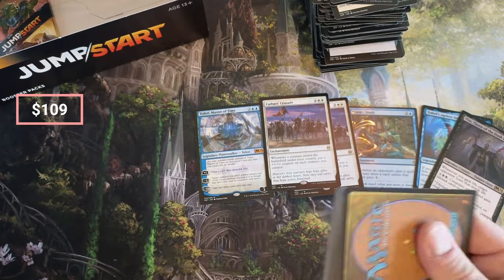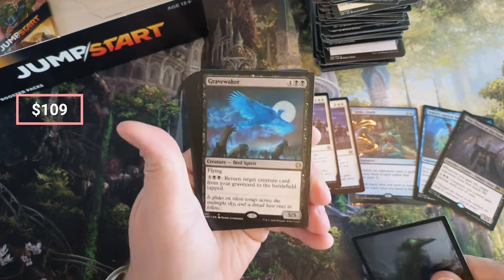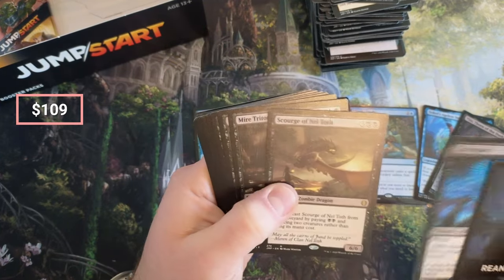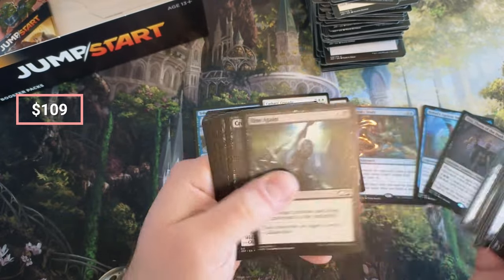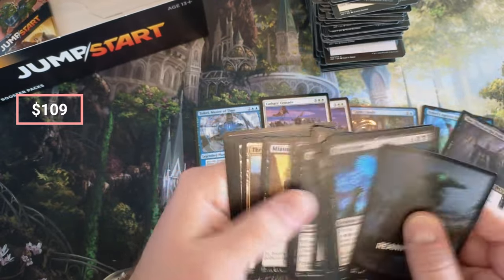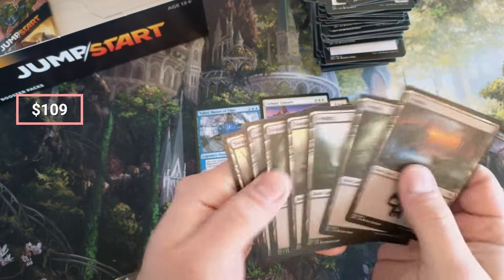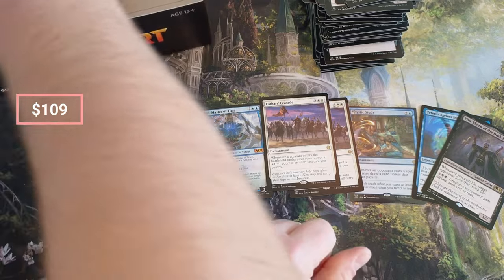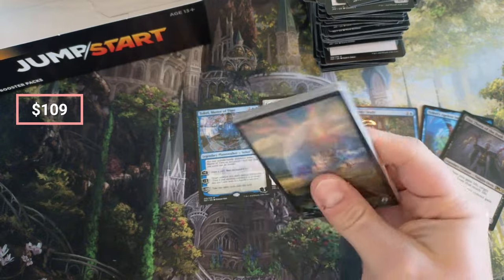There we go — Phyrexian Tower! I want a Cauldron Crown too. Boom — Grave Walker. That's all I want to see. Why is Cauldron Cat not in there? Whatever that was — why is that not there, Wizards?